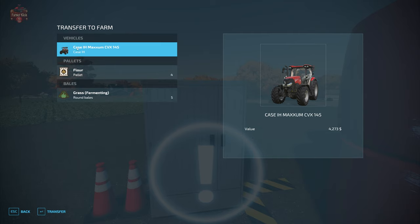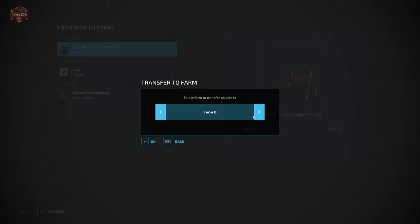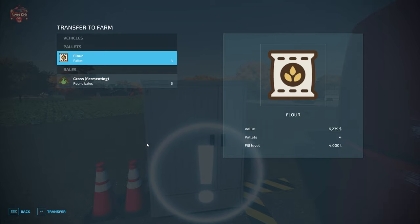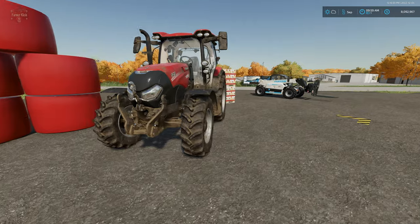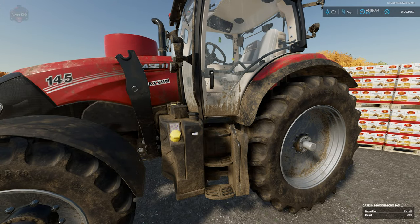That's where the Transfer Ownership mod by GTX comes in. We come over to the activation icon, select our Case Magnum tractor — it has a suggested value of $4,273, based on wear, usage, repair level, and hours of running. I can transfer ownership to Farm D just like this.